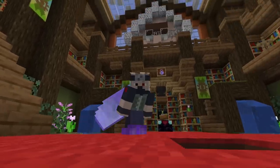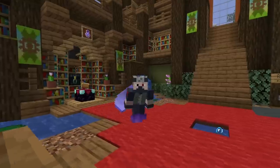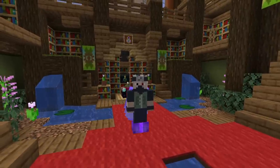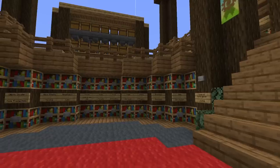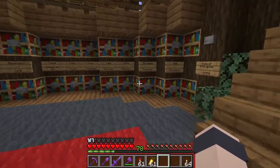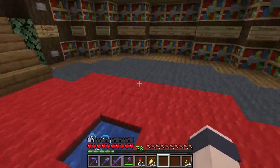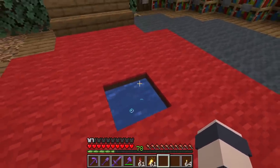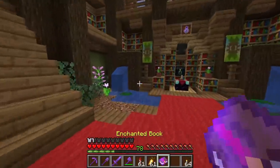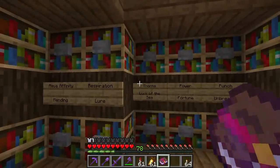Stepping forward a few years brings us to the library where we built the new ultimate enchanting system. We still use this one to this day — it's our current best system and honestly it's still decent, but it's definitely showing its age. This is something we want to improve: instead of us going to find the books, we bring the books to us. We got ourselves a Punch II book out of nowhere — pretty cool, luck of the sea.